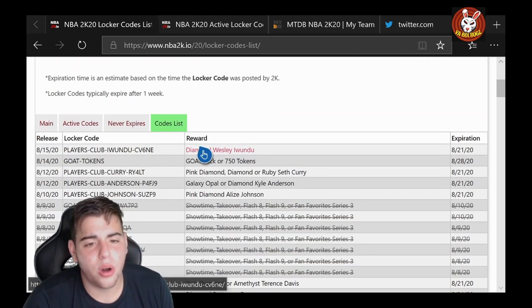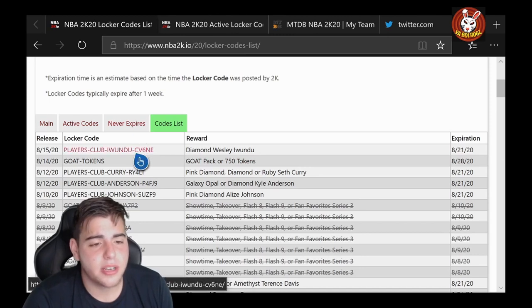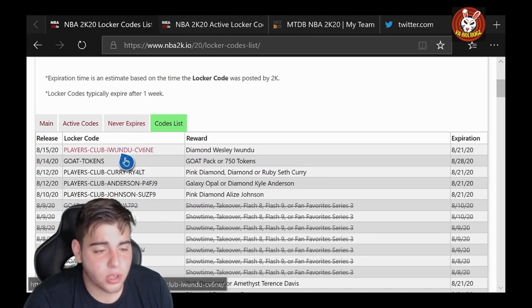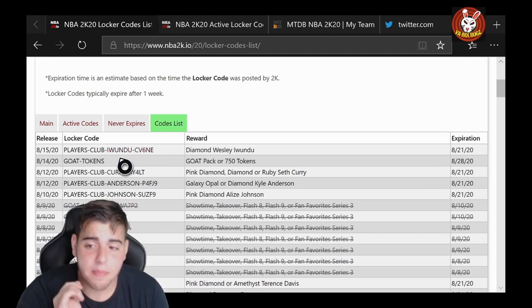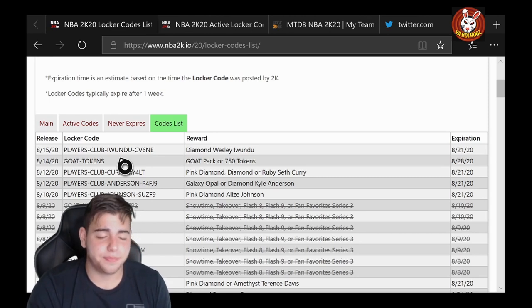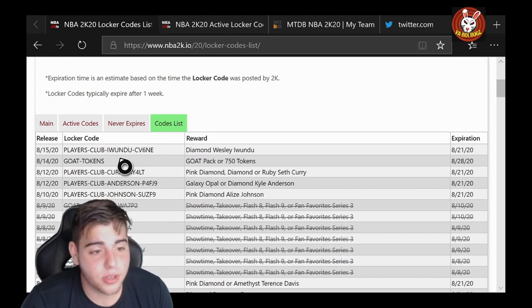Alright, we got a ton of locker codes — about 15 for you guys. First one: PLAYERS-CLUB-AWUNDI-CV6NE. GOAT-TOKENS. This is the best locker code of the year — if you haven't typed it in, make sure to do so right now. It is insane — free GOAT tokens, it's fire.